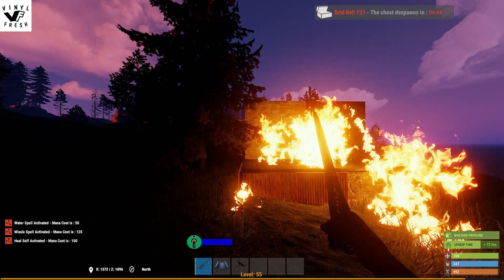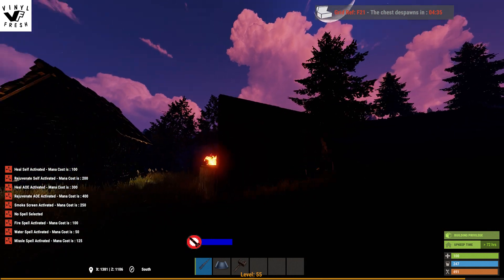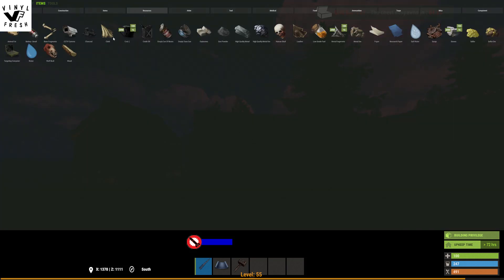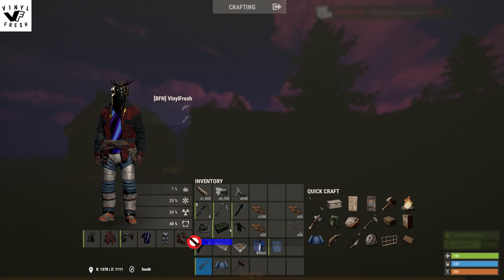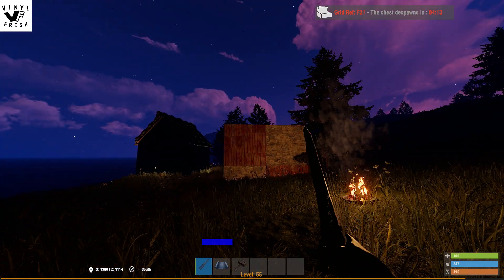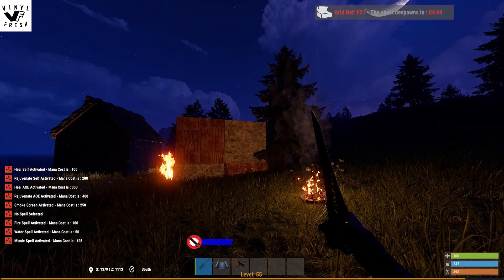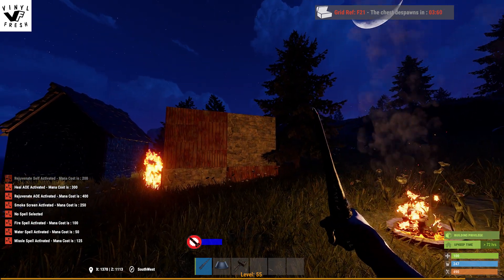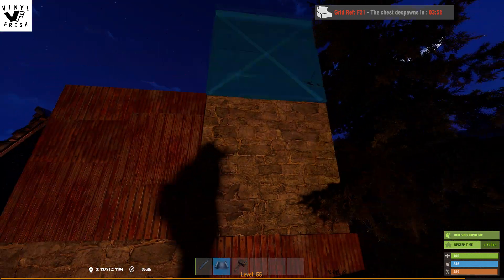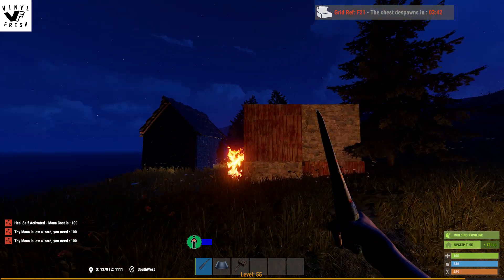Now if I go to the missiles though - that's a magic missile, a wizard's magic missile, not a rocket launcher. You can see there - 425 out of 500 - done roughly 40 damage per hit. So you can see how viable this is for raiding, but you can see already the main problem: I've run out of mana. Your mana is low, wizard - you need 100 more. So now I have to go eat more pumpkins.